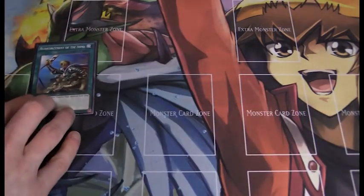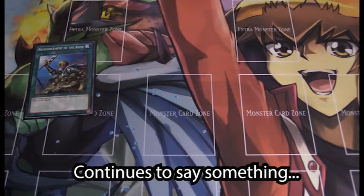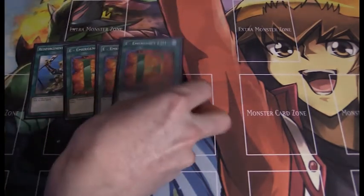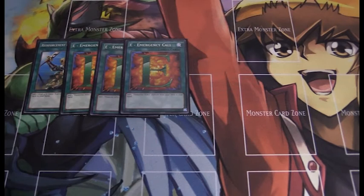Moving on to spells — we have Reinforcement of the Army. No need to say much: it searches a level 4 or lower warrior, which is very good. Then, because this is pure Elemental Hero, I run three E-Emergency Call, which just searches out an Elemental Hero. Between ROTA and three E-Emergency Calls, you have four searchers — basically seven searches to Stratos — which is great for starting out. E-Emergency Call isn't even once per turn, so it's just extremely strong.